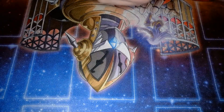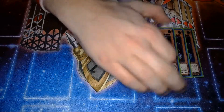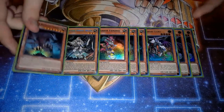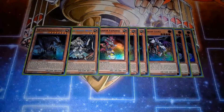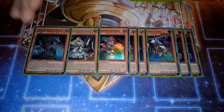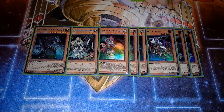Starting off with the monsters: for the Subterrors, three copies of Subterror Guru, three copies of Subterror Fiendus, one copy of Nemesis Archer, and one copy of Umastrix. Now, I feel like this is something that needs to be talked about, because a lot of people have dropped Umastrix from their list.